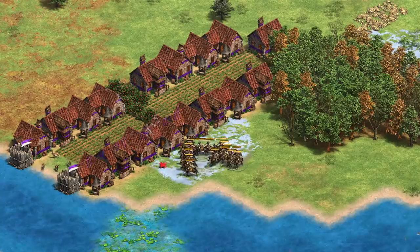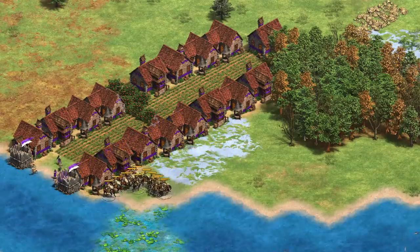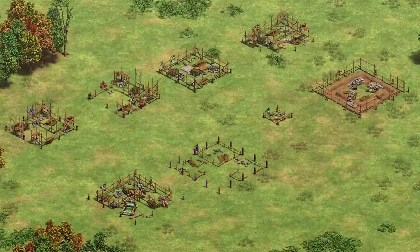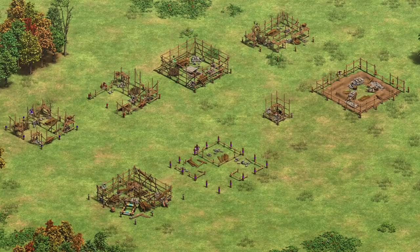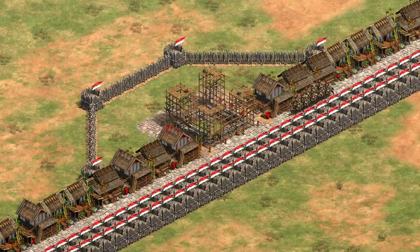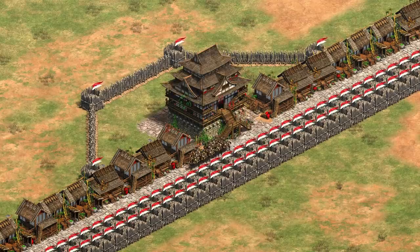DE does add in the ability to hold Alt while right-clicking to ignore buildings, but that's a treatment for a symptom instead of for the disease. DE also added in new foundation graphics, which are individual for each building. And while it's nice to be able to tell a stable from an archery range without clicking directly on the building, these graphics are taller than the original foundations. This added height does make it more difficult to see and click on units behind the foundations, but that's not the entire story.